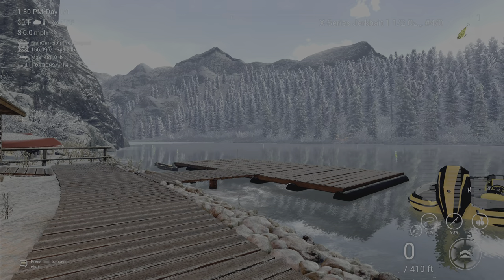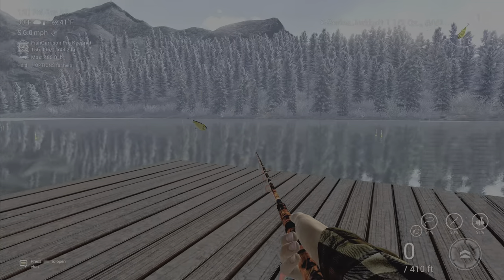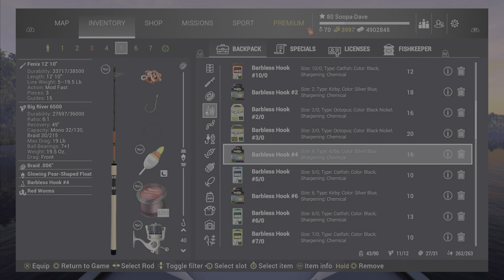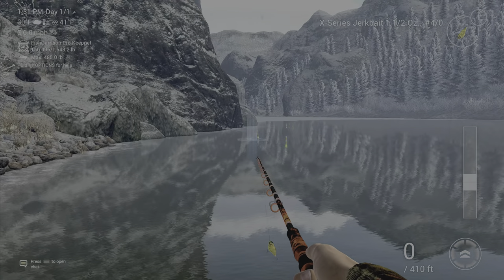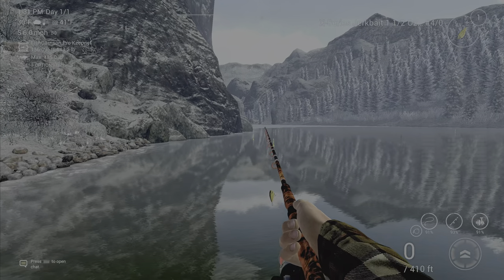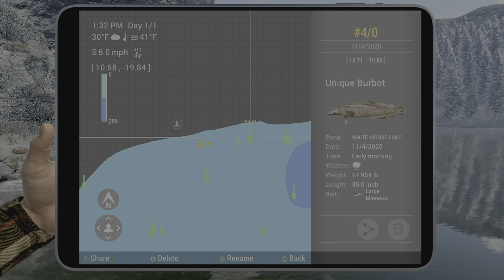For the burbot, you're going to want to head over to the boat dock. Use any minnows, shiners, or mayflies on a bottom rod, or you could use a float pole going about 80 inches down, or 200 centimeters, right in this location here with a 4/0 hook. You should have no problem.